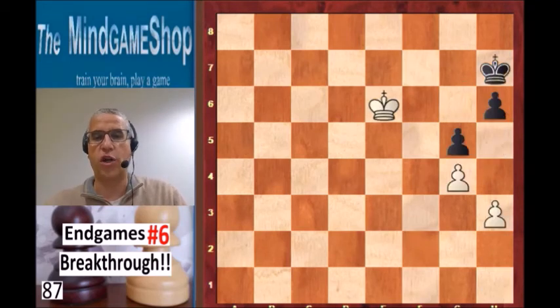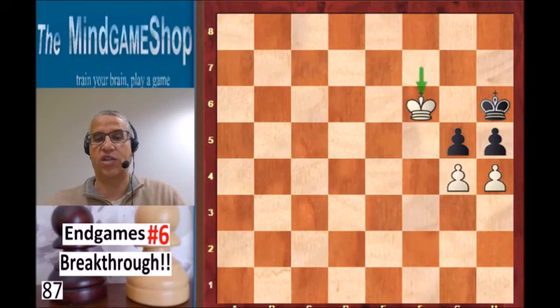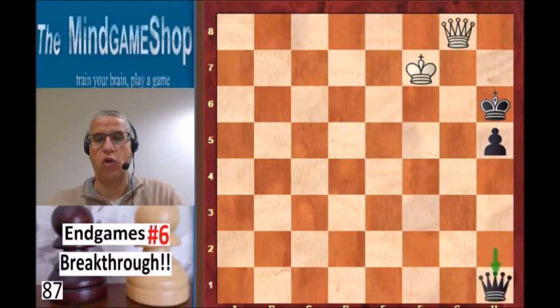So from the start, the main variation: king f7, h5, h4 — the breakthrough motif. You cannot take any of those pawns, but king h6 doesn't work either because of king f6. And then it doesn't matter which pawn we take. Let's say we take on h4: because of the check, both queens promote on the same move, but queen g6 is checkmate and white wins.